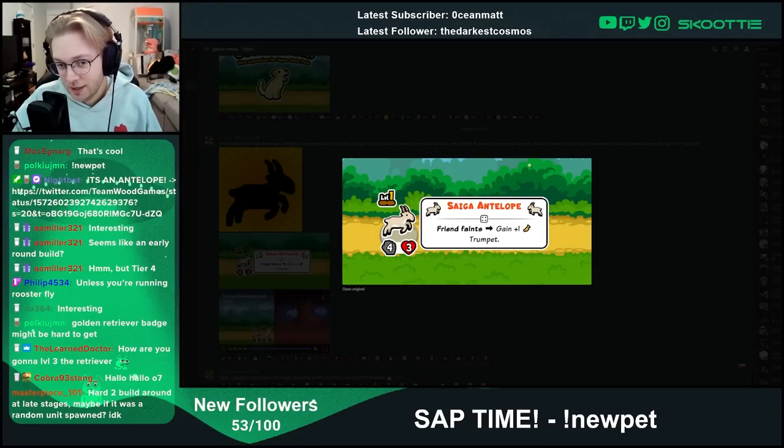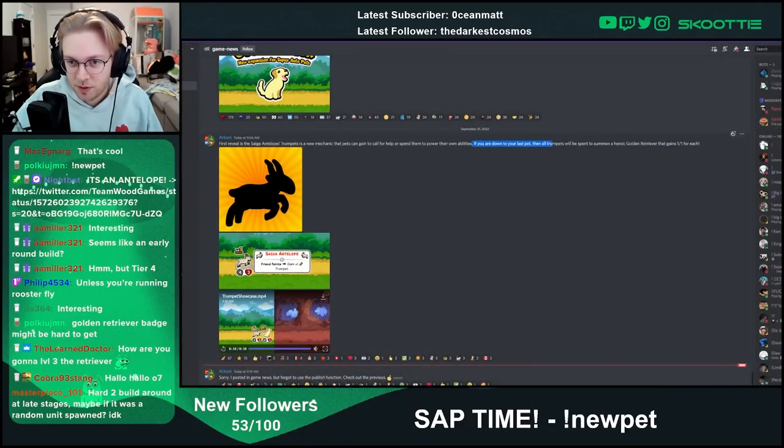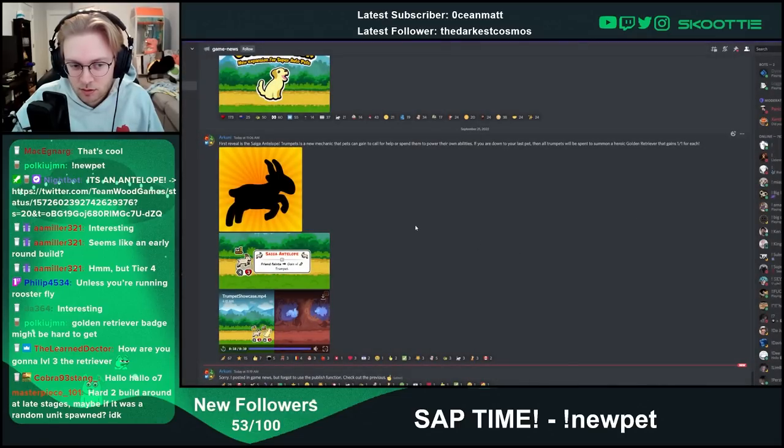I assume it will work in the shop. Because it says if you are down to your last pet, all trumpets will be spent to summon a heroic Golden Retriever. I assume you can gain trumpets in the shop — if not, then you can't have a Golden Retriever badge, but I assume it will still work. Hopefully.